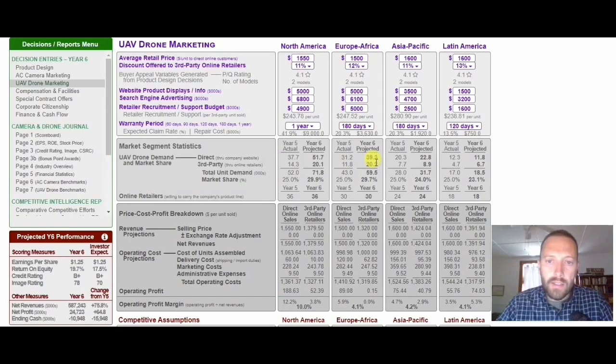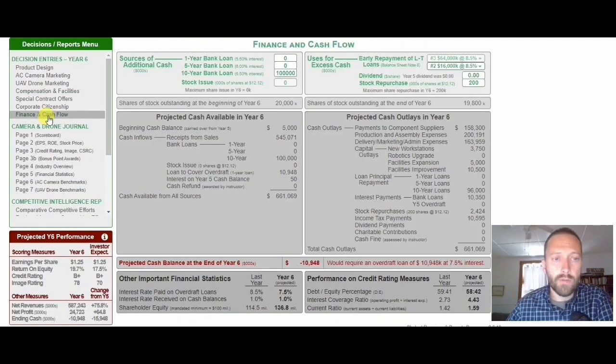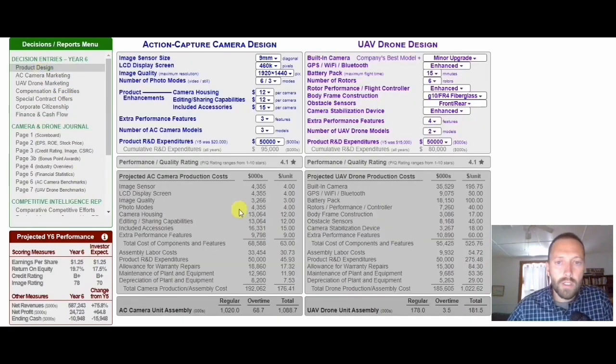I've spent a lot of my excess earnings per share on market share. I need to go into facilities and make sure capability is roughly equal to demand. If not, I need to increase the number of installed workstations, which means adding spaces. My image rating has increased — now it's time to address the ending cash issue. I go back into my finance and cash flow page to regulate things, because I've made changes to quantity produced and to profit. My investor expectation is about equal to my earnings per share.